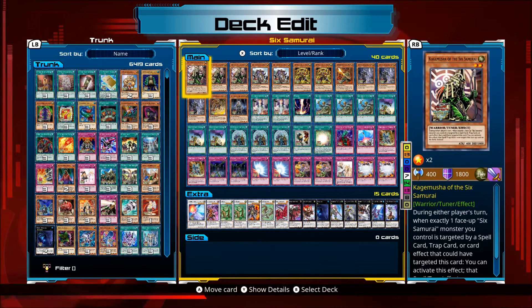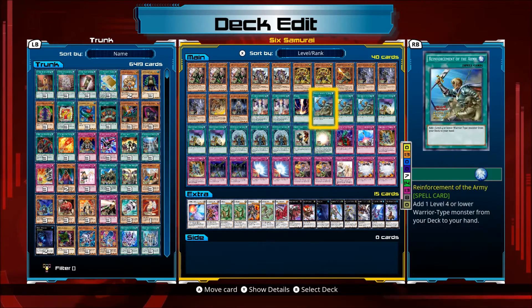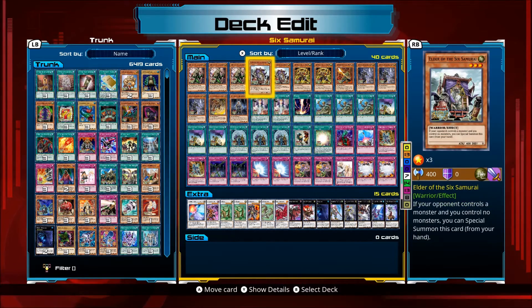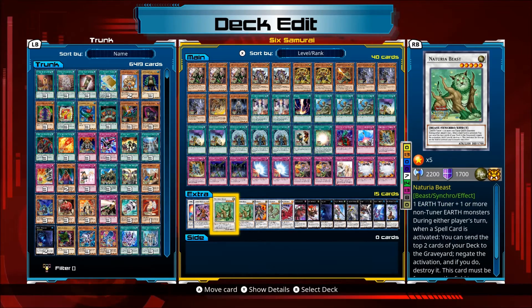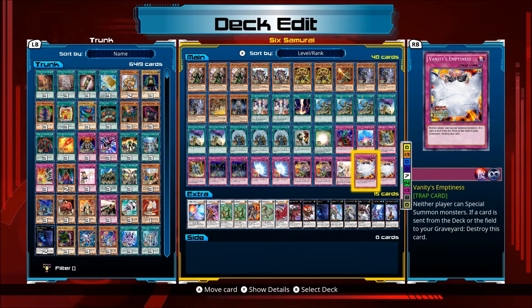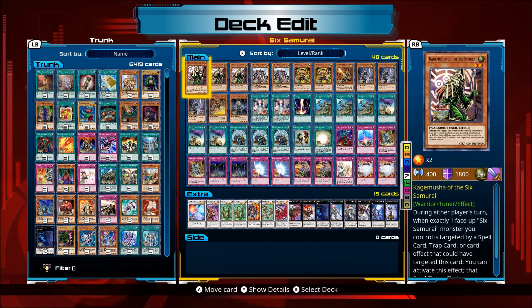One of the best combos you can have first turn is to have one of these guys — either a ROTA or a Smoke Signal — plus Asceticism and Soul Charge. Add one monster to your hand, Asceticism to special summon the other, synchro them together for Shien, then Soul Charge them both back to get Naturia Beast on the field. That's a pretty strong first turn, especially if you've got good protection like Vanity's Emptiness or Fiendish Chain — you can shut down quite a lot of decks.